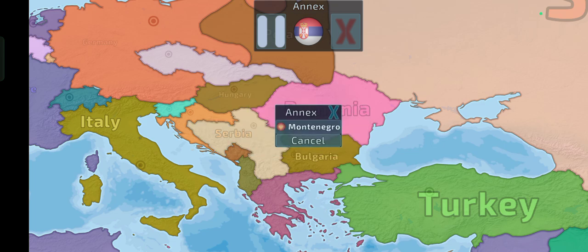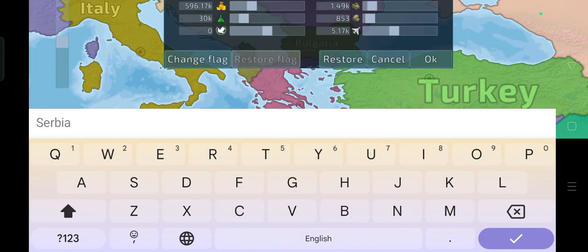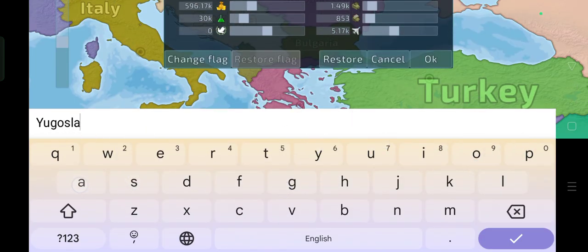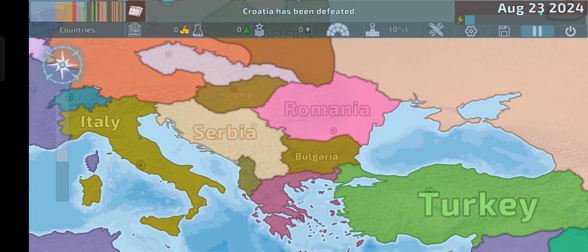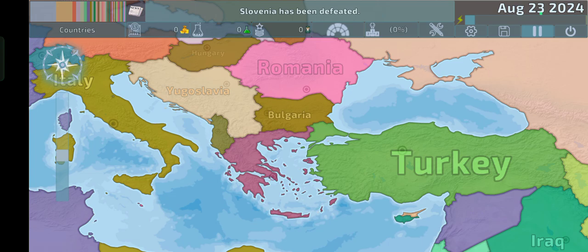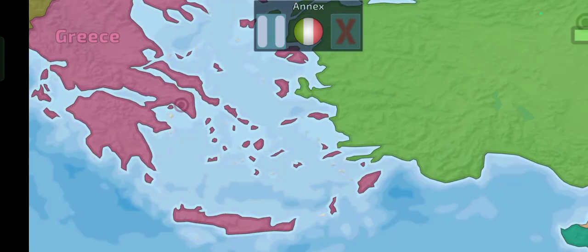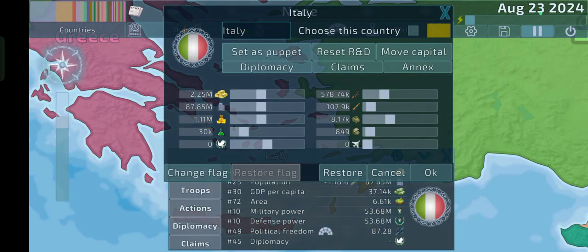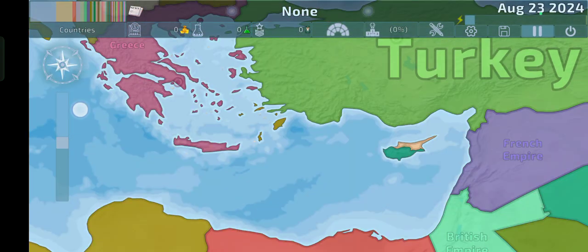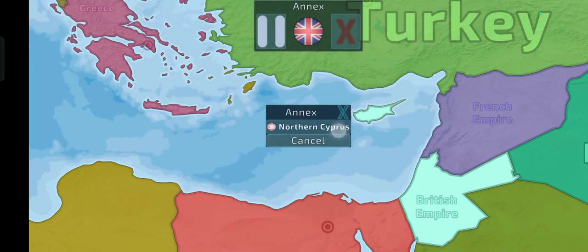Really quickly, we're just going to make Yugoslavia. I think we genuinely might be finished — we either finished or we are really close. Remember, this map wasn't supposed to be made to be exactly correct; it was just supposed to be sort of correct. By the way, there was a small island that was controlled by Italy and Greece, so yeah, we're just going to give that to Italy. And what about Cyprus? I think it was controlled by the UK, so yeah — and also northern Cyprus.